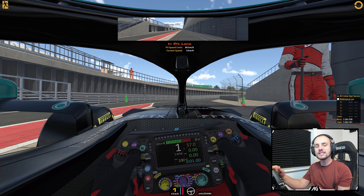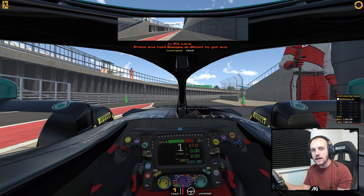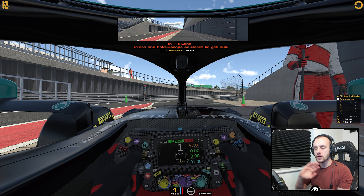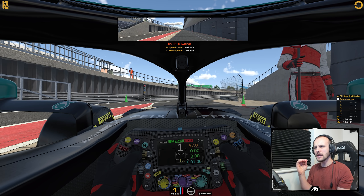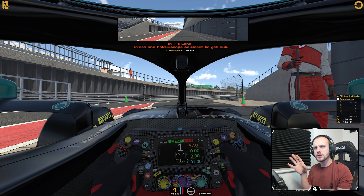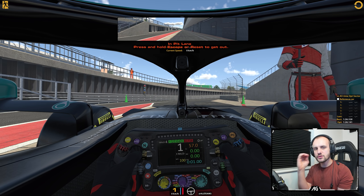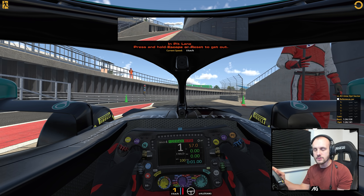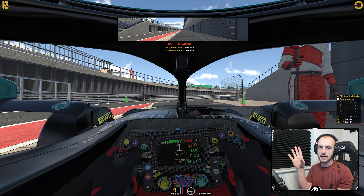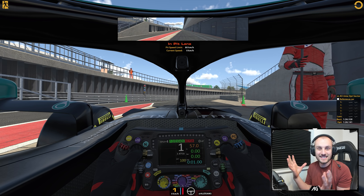Top right, you've obviously got the lap meter. In the middle, the nice big number is the gear — that's obvious. Then there are multiple different ERS deployment modes. Number one is no deploy. Number two is qualifying mode — that uses the entire charge of the battery over one lap. Number three is attack mode — a race mode that drains the battery in about two laps, so it's quite aggressive. You've got balance mode, which keeps the battery charge roughly where it is. And you've got build mode, which lets the battery recharge. Those last three are race modes.